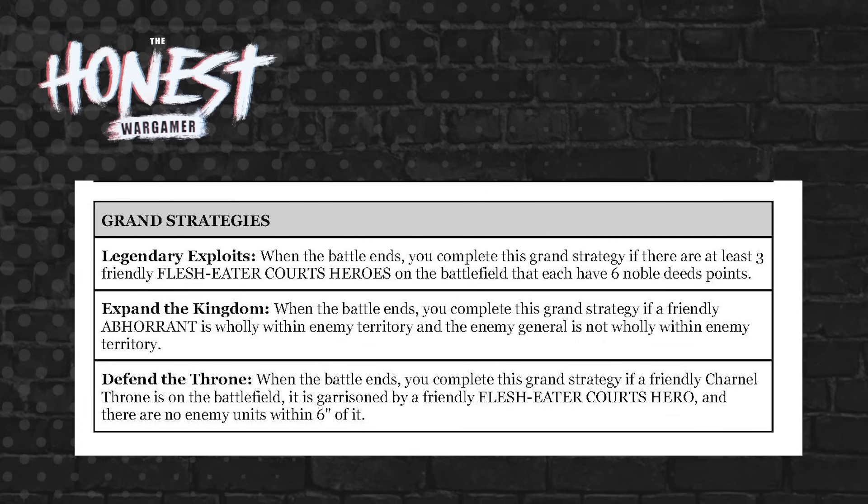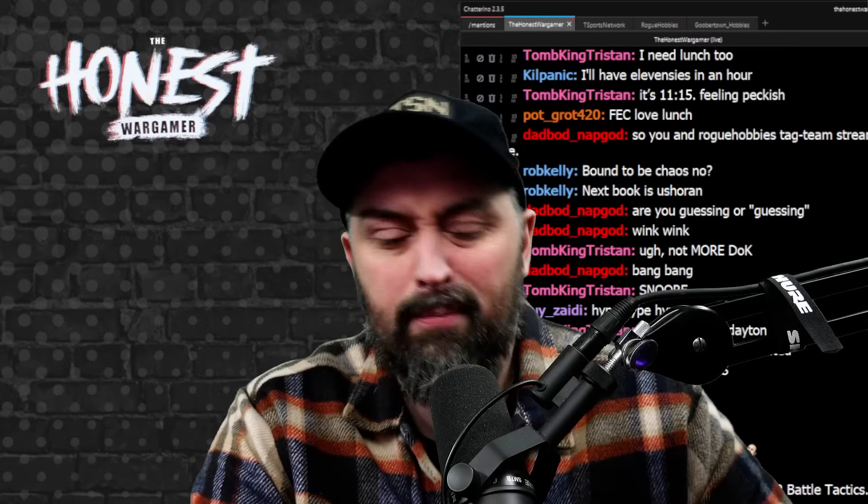For Grand Strategies: Legendary Exploits requires three friendly heroes on the battlefield each with six Noble Deeds at battle's end — difficult to guarantee. Expand the Kingdom requires a friendly Abhorrent wholly within enemy territory with the enemy general not in your territory — can't guarantee survival. Defend the Throne requires a friendly Charnel Throne garrisoned by a hero with no enemy units within six inches at battle's end — probably the most achievable Flesh Eater Courts grand strategy.